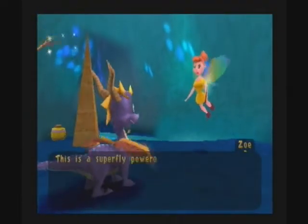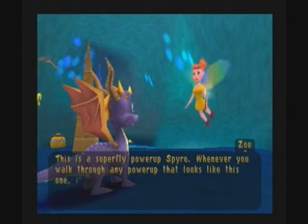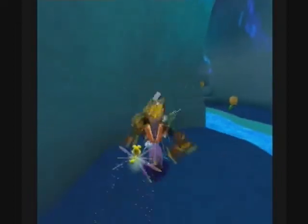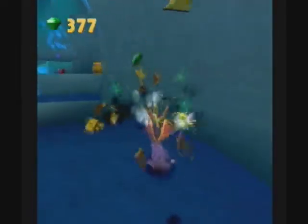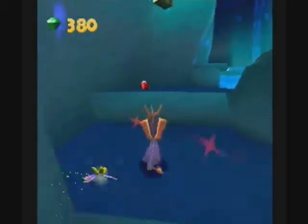Down here we have some more gems. This is a superfly power-up. Whenever you walk through any power-up that looks like this one, it will allow you to fly for a while. But we're not going to use it quite yet — we're going to get the gems first. What we want to do with the flying power-up is fly up and out to reach an egg.